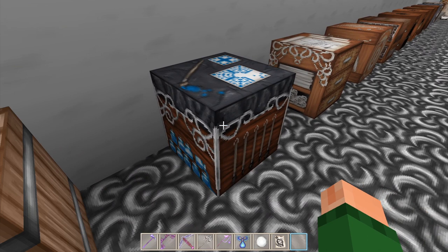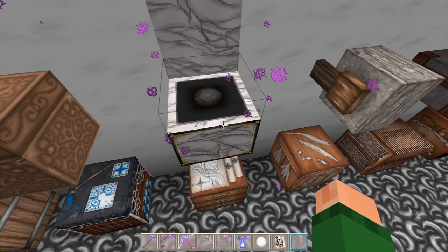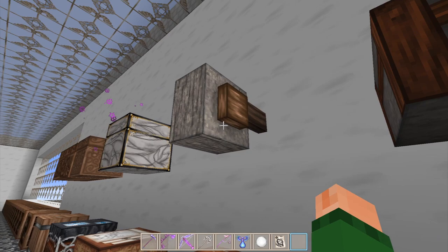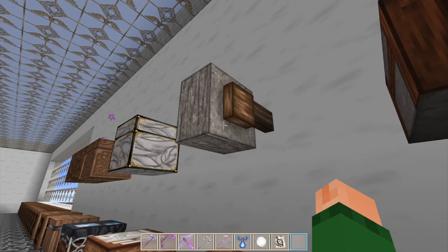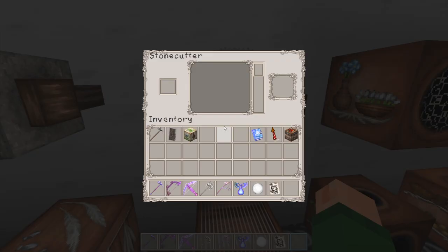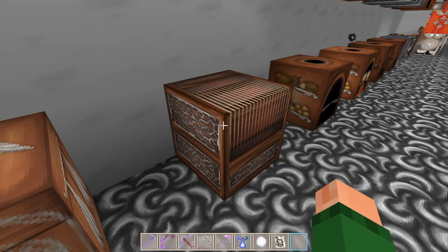Then we've got the smithing table, the cartography table - very nice, it's a very bright pack. We've got the ender chest here - very nice. The fletcher table or fletching table. We've got the repair and disenchant table - even though it looks like a grinding stone. We have the stone cutter, there's the inventory. We've got the loom inventory.